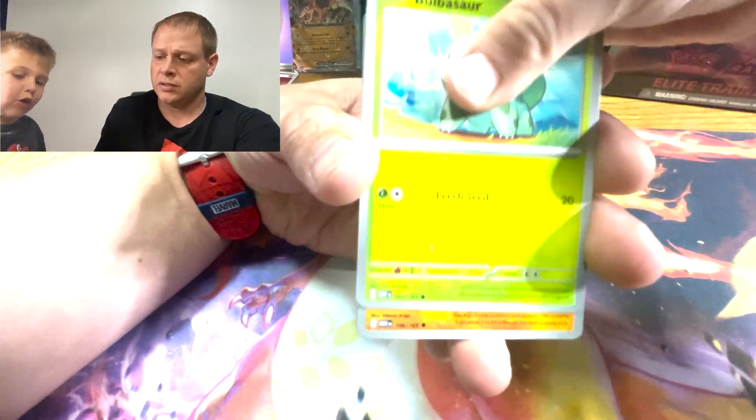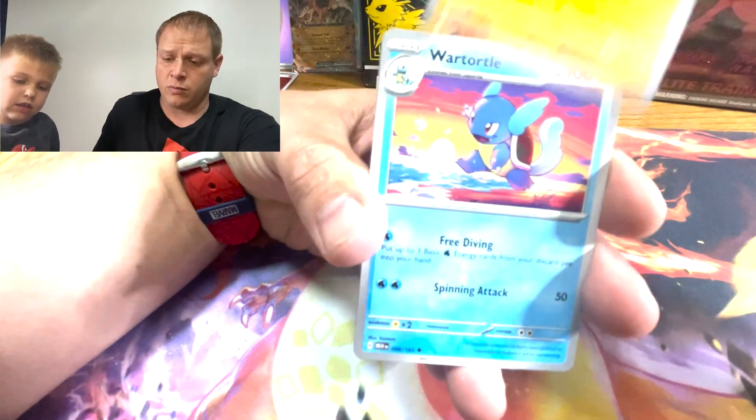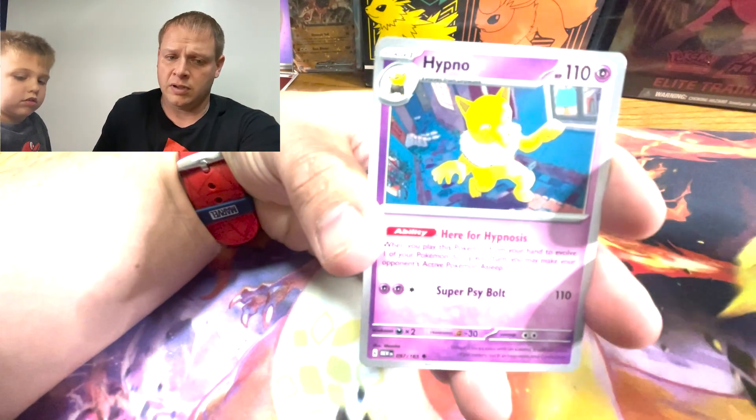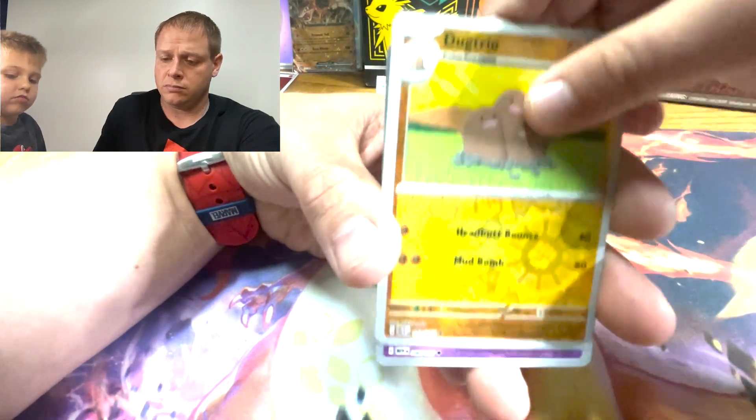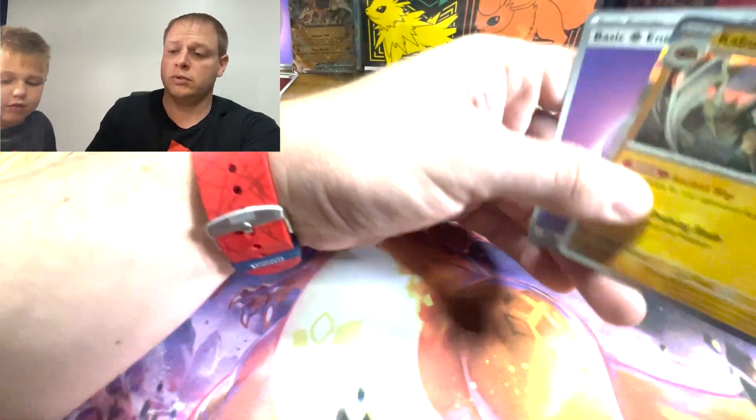Drowsy, into a Bulbasaur, into a Hitmonlee, Wartortle, into a Hypno, into a Dugtree, Slowpoke, into a Kabutops.